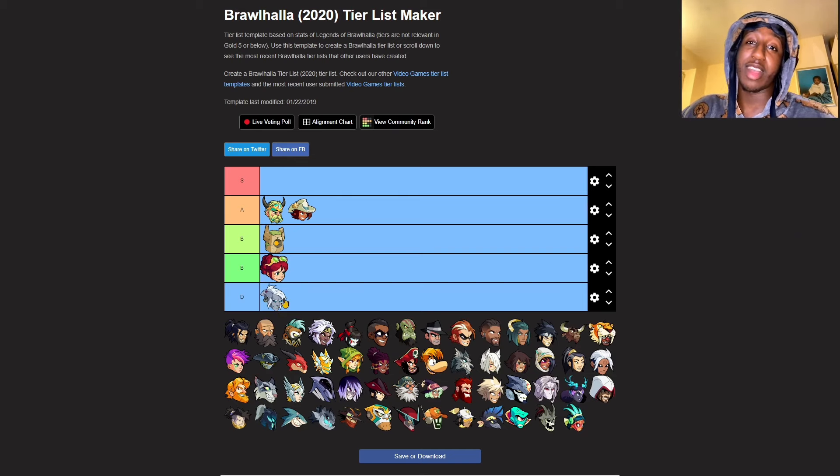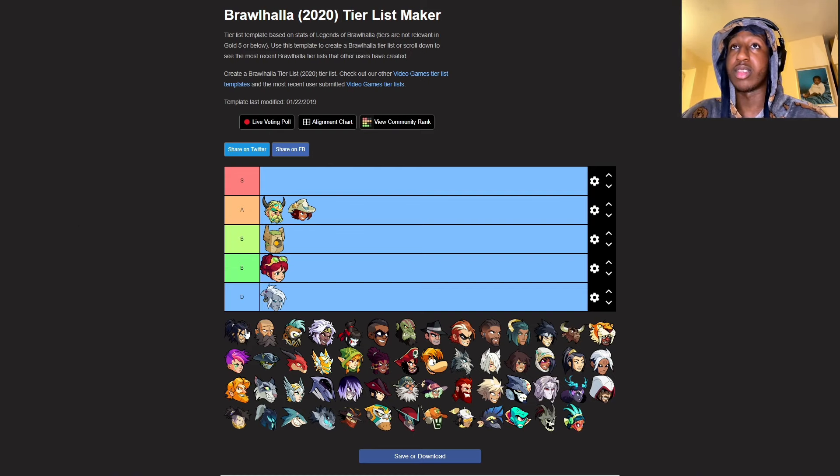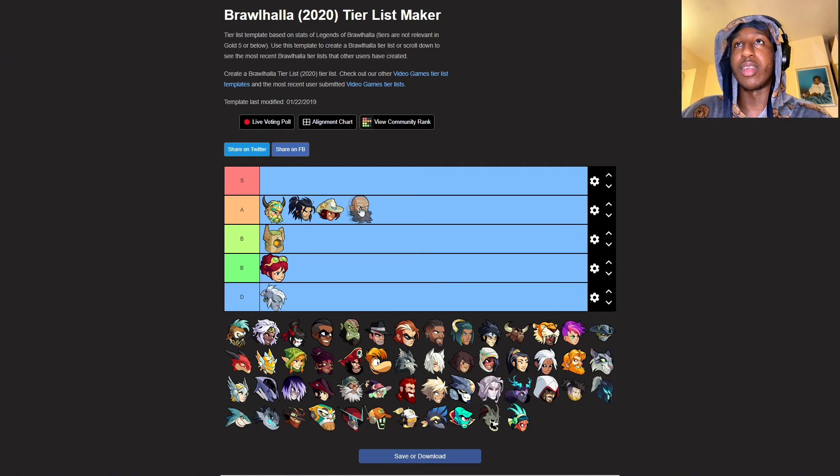Koji is one bad man - like, Koji is one serious guy. Let me give Koji an A. I'll put Koji before Cassidy. Wu Shang - yeah, Wu Shang can go up on the A list as well.